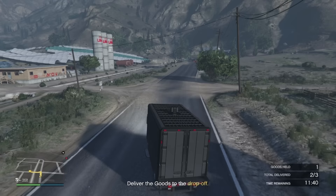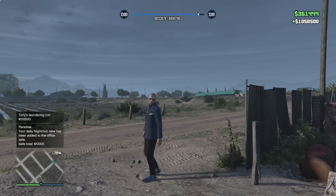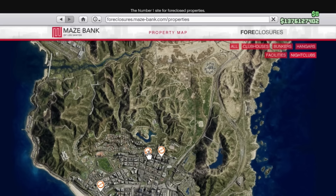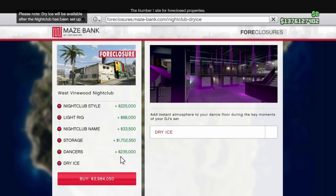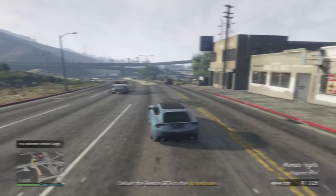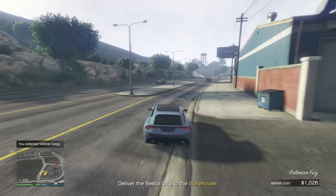For the Nightclub, West Vinewood is a no-brainer as the best location for selling missions — it's much further north than the others and many missions will see you heading that way anyway. This one starts at 1.7 million dollars, rises to almost 2.6 million with upgrades, and once fully kitted out to your taste totals around 7 million dollars.